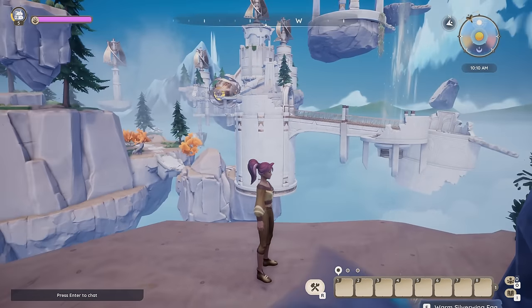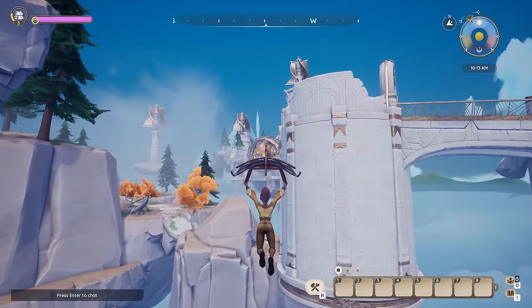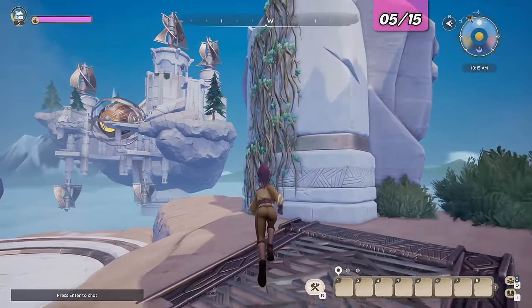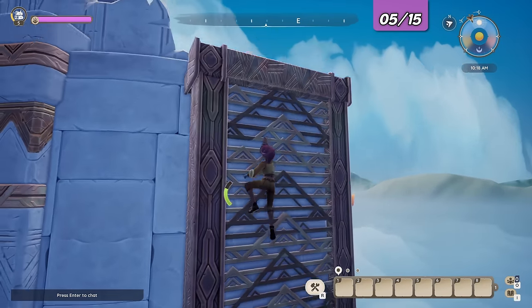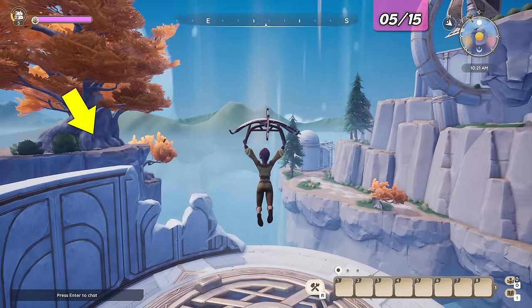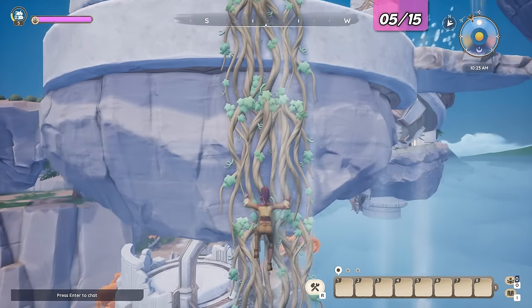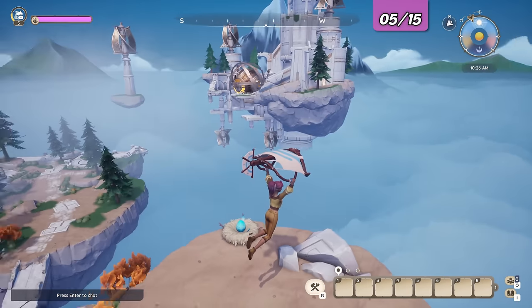Now we'll jump and glide over to where the normal way to reach the northernmost island starts. Climb up the vines, then jump across and climb further up. Take the stream here on the right — this would be an alternative way to reach the island where we just picked up an egg. However, we are going up and further north. As we reach the top platform, there is another egg to collect.